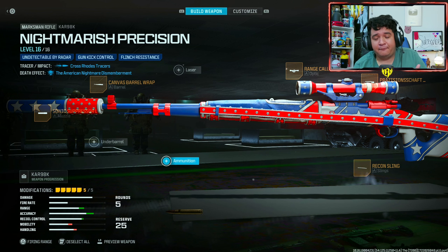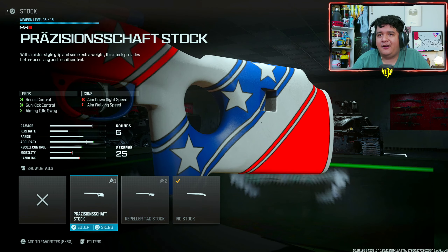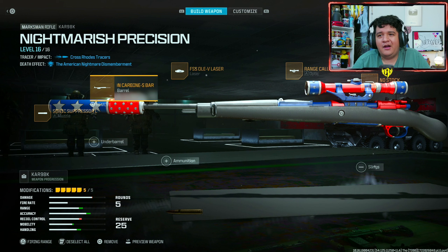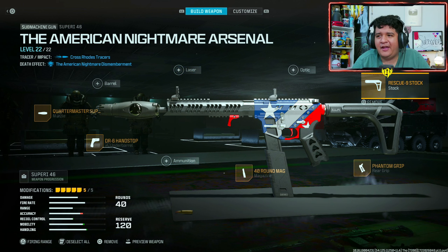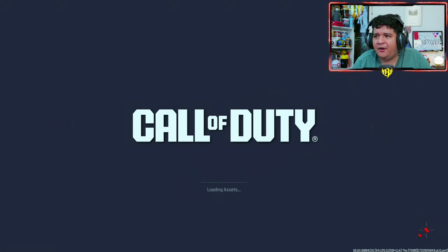Here's how the guns look with a meta class setup for multiplayer. The base blueprint attachments for the CAR 98K Nightmarish Precision — what really changes the whole design is the stock. If you take off the stock you're going to lose a lot of the design, and unfortunately that stock is pretty trash and doesn't help you in any way, but at least you'll keep the tracers. Here's the SVR-I 46 American Nightmare Arsenal with its meta class setup — you lose a lot of the design but you still keep the star in the middle and the tracers.